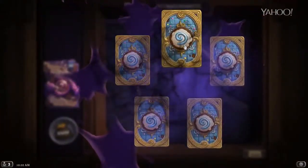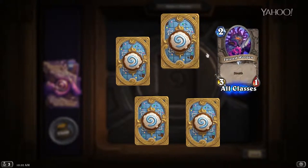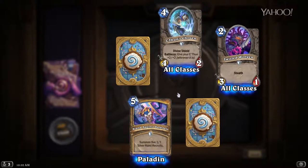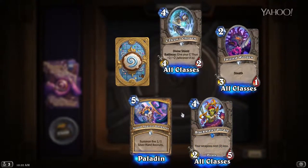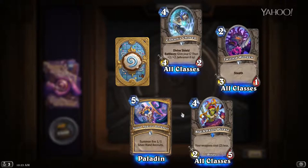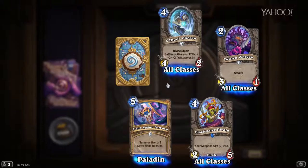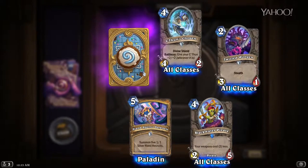Up next, another pack — we got another epic. Twisted Worgen and C'Thun's Chosen — we've talked about those. Stand Against Darkness — the five 1/1 Silverhand Recruits, we've discussed that one. Our rare is Blackwater Pirate — your weapons cost two less, four mana for a 2/5. I don't really foresee pirates making a big splash this expansion — they've always been a niche deck. I don't really see that card being terribly good.